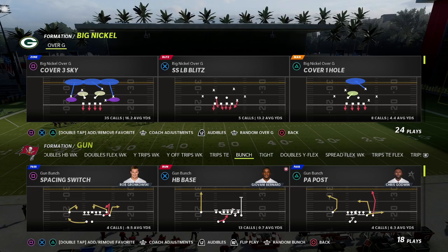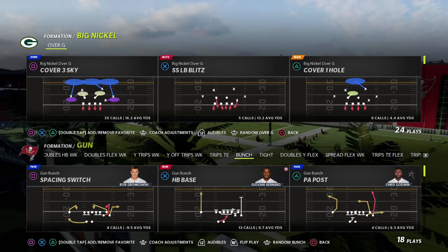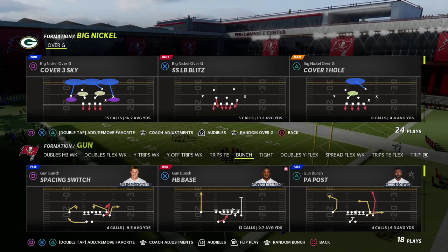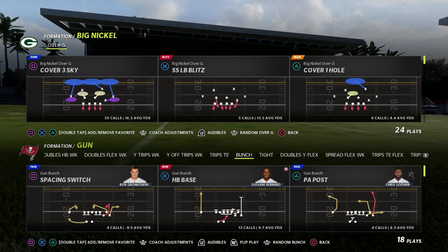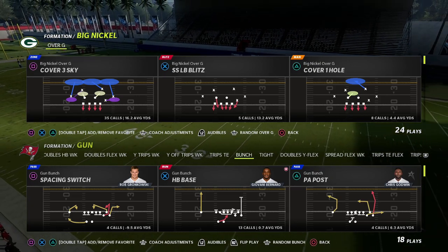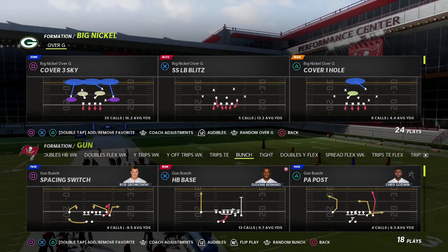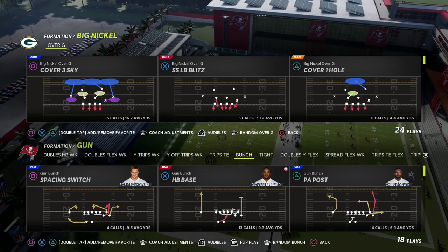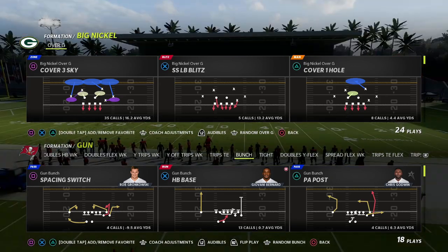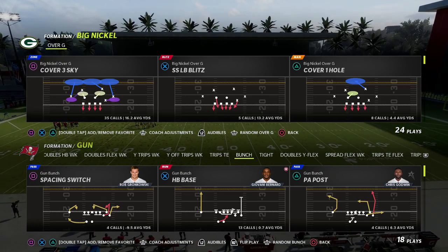Really excited to share this with you today out of the Big Nickel Over G. We go way more in-depth on this blitz and all the other pressures you can do out of the Big Nickel, the coverages attached to it, and everything from it in the defensive guide. There's a link in the description if you want to go get the defense. The full defensive guide is basically done — there's at least two hours of content devoted to teaching the ins and outs of this defense. Let's jump into the video.